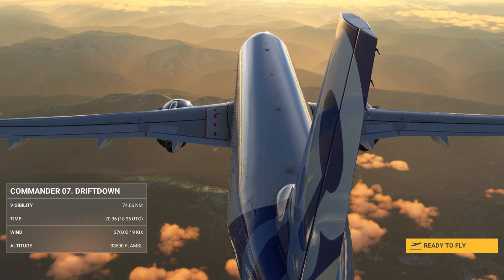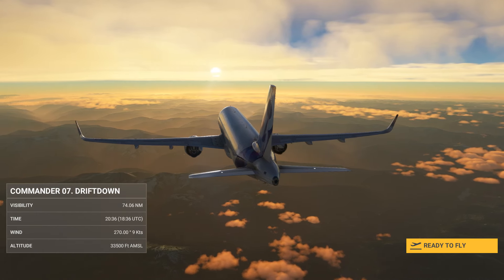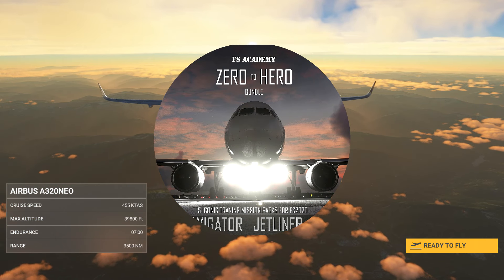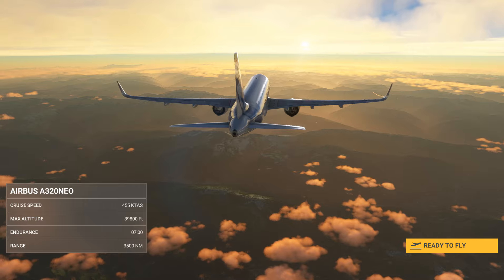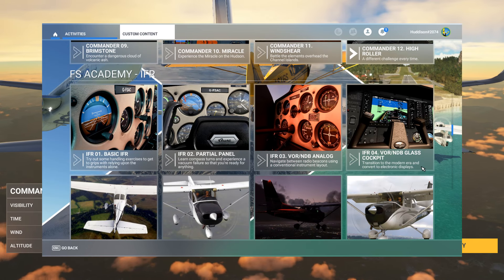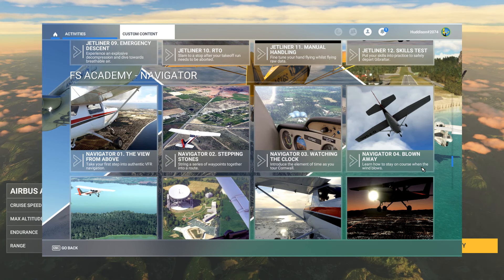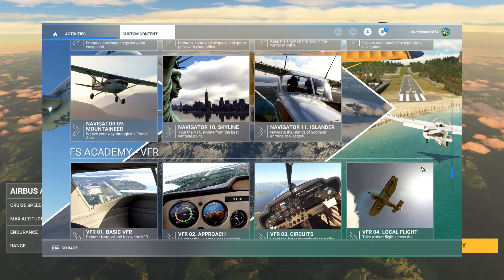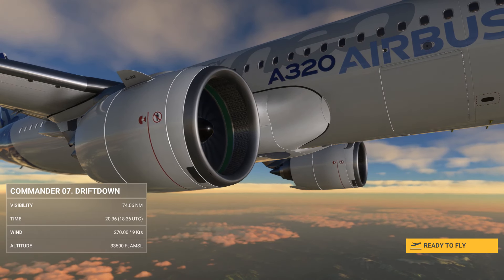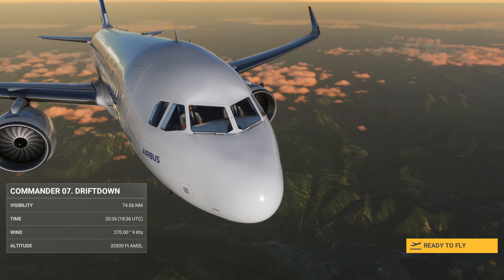Hello, dear YouTuber friends — I hope you're all keeping well. Welcome to this new video. I've got a bundle for you today — it's by FS Academy, it's the Zero to Hero bundle. You're getting all the FS Academy mission packs: 60 missions, something like the VFR pack, Navigator pack, IFR pack, Jetliners, and Commander packs. Some of these missions can take over an hour.